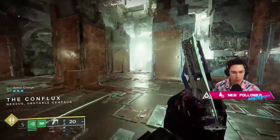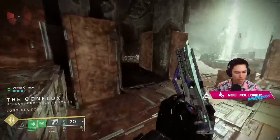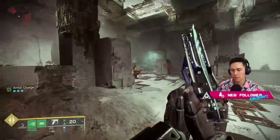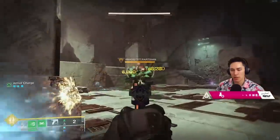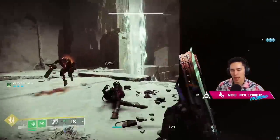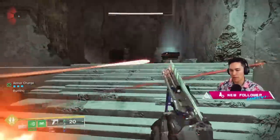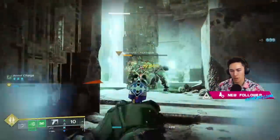Is there any synergy with necrotic grips? No, I haven't seen any - Strand is separate. No catalyst yet, but honestly it doesn't need it. Notice the tracking box going away and then the damage drops back to 6,000. That's me tap-firing. If you're looking to get the most out of the damage per shot, you want to aim down sights and charge.